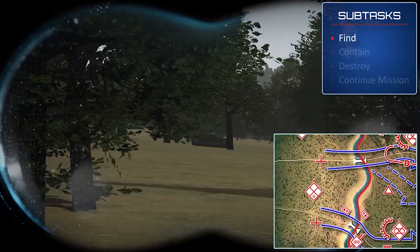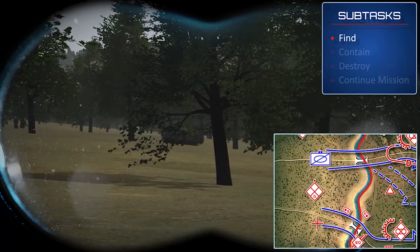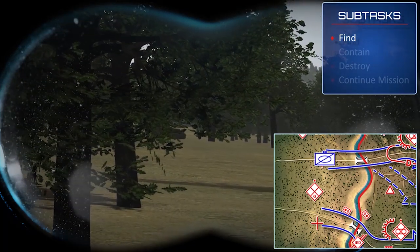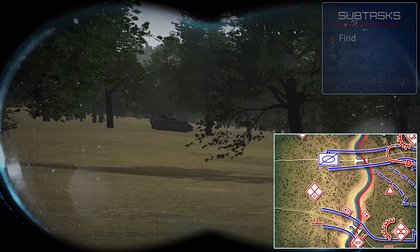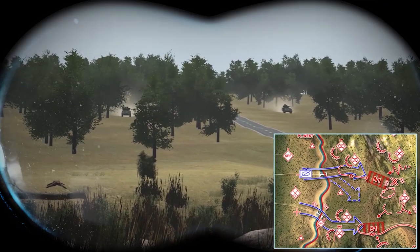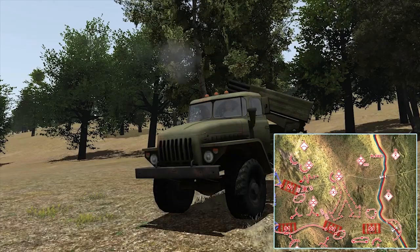Commander, this is Security Leader. We see two recon IFVs moving toward the north crossing site. The OP on route south reports hearing movement but doesn't see any vehicles. Roger. Hold direct fire, engage with indirect fires. Roger. This is Disrupt North — OP reports two IFVs at the north crossing, engaging with indirect fire.